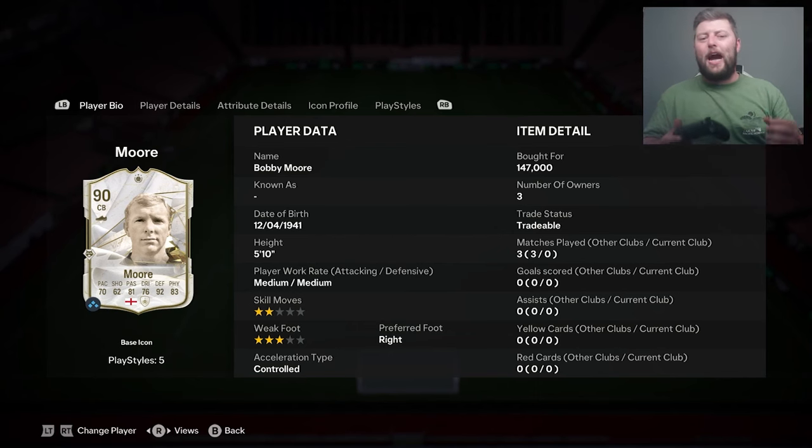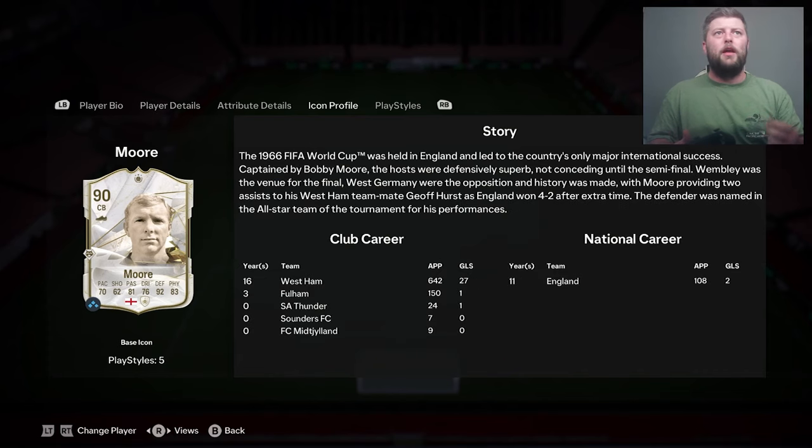Today we are looking at Bobby Moore, the 90-rated center back in the icon form. 70 pace, 92 defending — let's see what he can do. He's got three-star weak foot, two-star skills, controlled acceleration type with a right foot, and he is medium/medium.